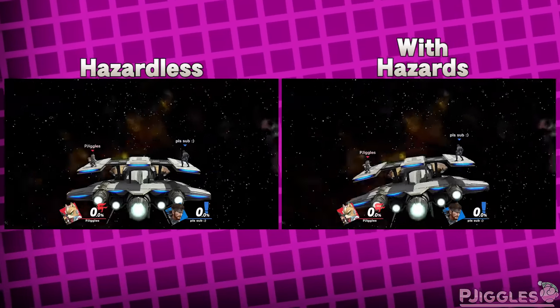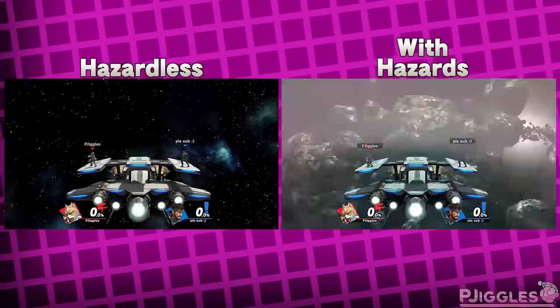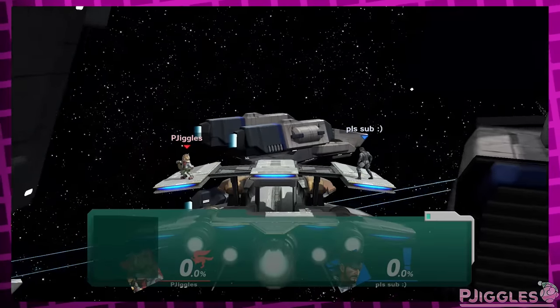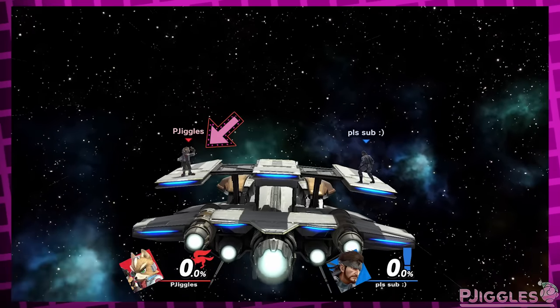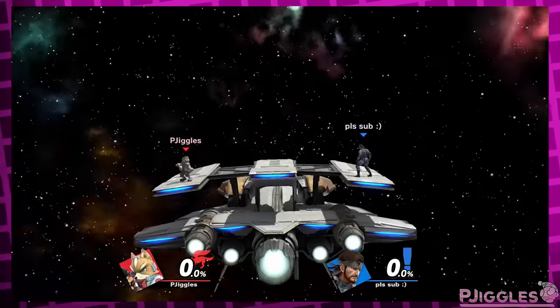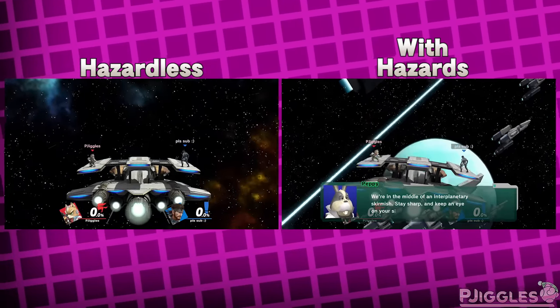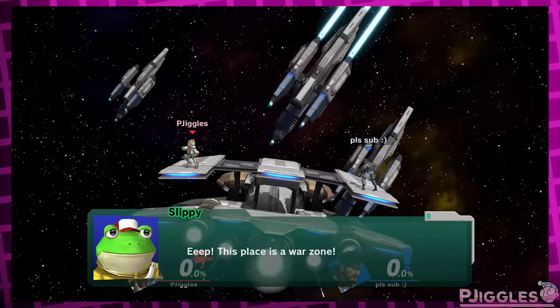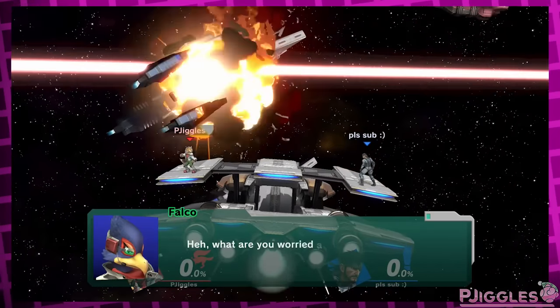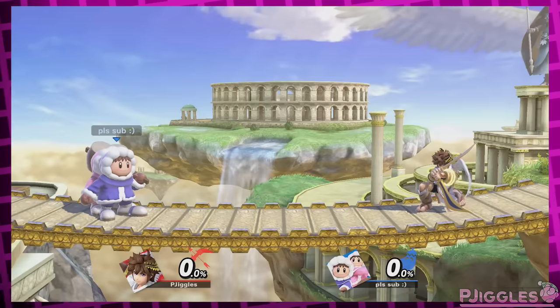Speaking of Lylat Cruise — likely to combat the stage clipping without tilting, it doesn't travel at all in the hazardless version like it does normally. This is fine, but it means the funny Star Fox taunt easter egg doesn't work anymore. When you activate the taunt, the dialogue starts as soon as you reach the next area, and since the stage never travels to a new area in the hazardless version, the easter egg can't start. Just make it so the stage still travels — it's so much prettier that way — or have the easter egg start instantly after the taunt, like on Palutena's Temple.